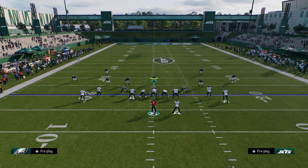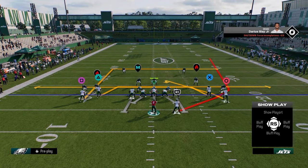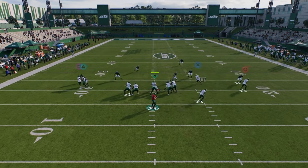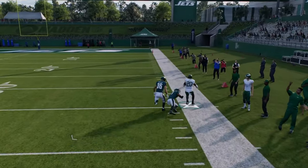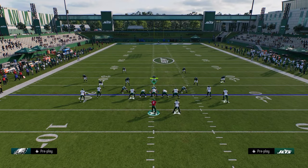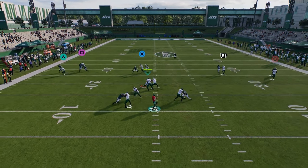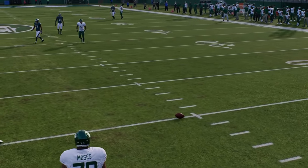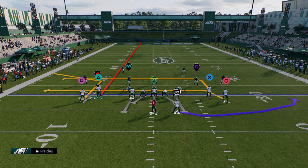Another play that's really good against man and a little more consistent is mesh spot. We're just going to flat the slot and flat the outside. You're going to see that this running back wheel is oftentimes going to get bumped, and you can just throw it to the outside, especially against a basic nickel man-to-man coverage. You can also throw your tight end drag coming across the middle of the field — that's normally a pretty good read against man. And if you have time in the pocket, the three-rec will kind of mess things up.